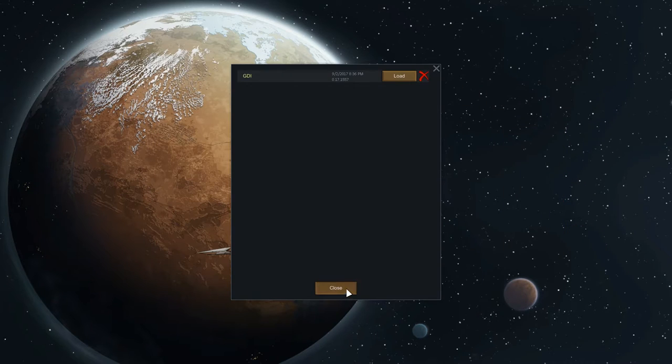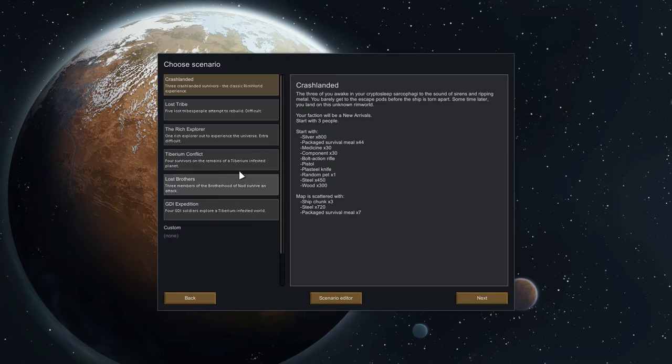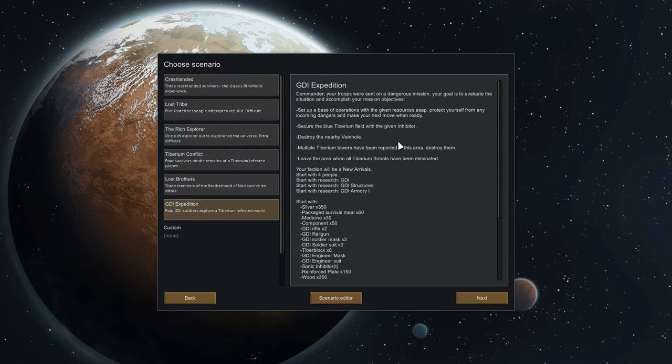We're going to do the new colony and we are doing the GDI expedition. The winning scenario for this is we need to secure the blue Tiberium field, destroy the nearby vein hole — I've not got a clue how to do that — and there are multiple Tiberium towers we need to destroy. Then we leave when it's all dead.